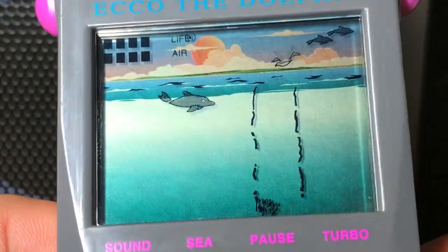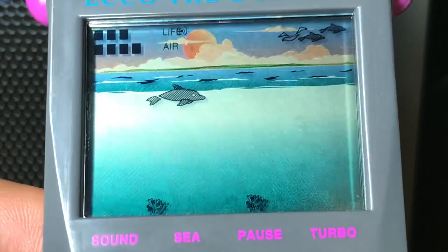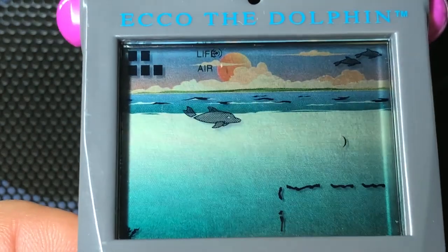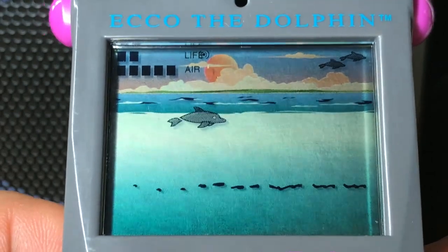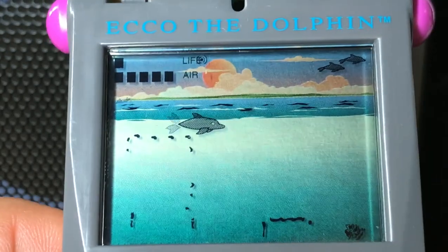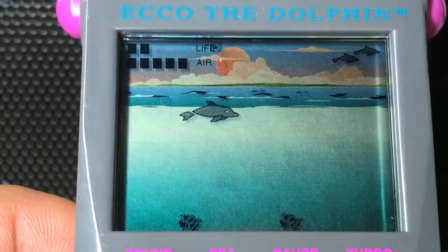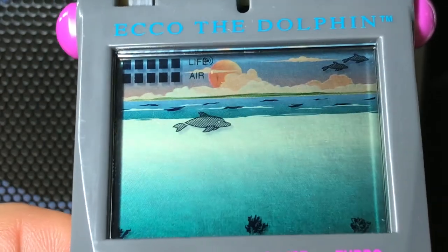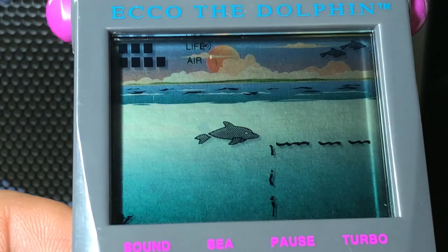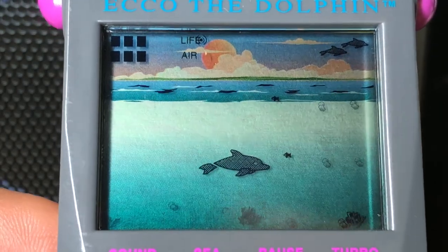He can swim pretty fast already, which was why I was having trouble earlier figuring out what the turbo button really does — look how fast he swims already. It's a little hard to imagine on an LCD screen that he's actually moving through a stage, but when you look at the images passing by, he does build up a lot of speed. Unfortunately in this game, he usually will smash into a wall and lose some health if you're swimming too fast. That's a new element — the main series does not ever have him losing health from smashing into a wall. So that's a new element here, as well as that wall-opening sonar trick.